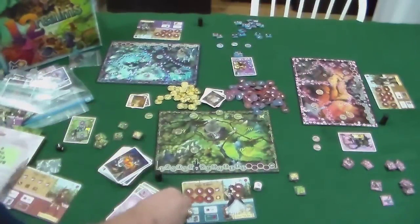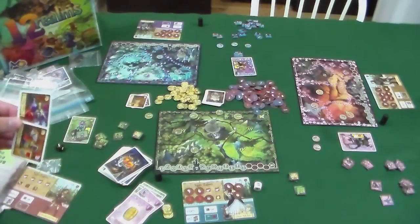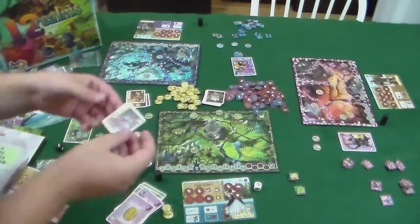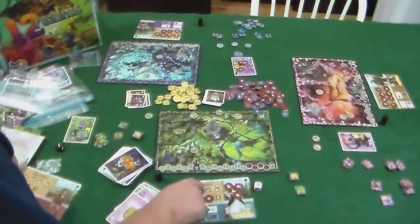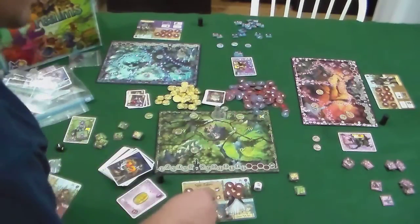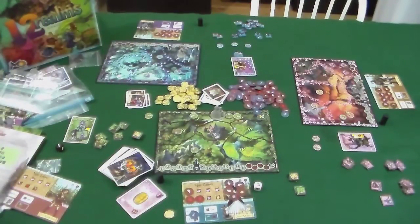I'll visit the town again hoping for something useful. Excellent — I got magic potions. Magic potions let me spend any number of coins and receive a blue token of my choice for each coin spent. I'll spend two gold and get two craft tokens. Then I'll spend a swiftness to go fight the unicorn. The unicorn has no active capabilities — I spend a magic and a craft to defeat it.